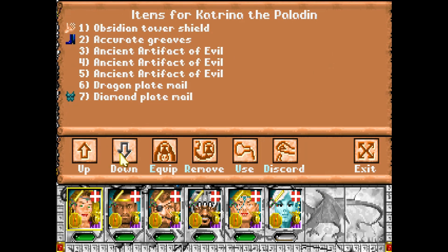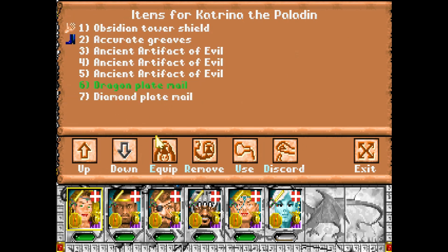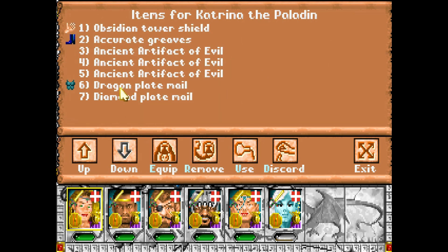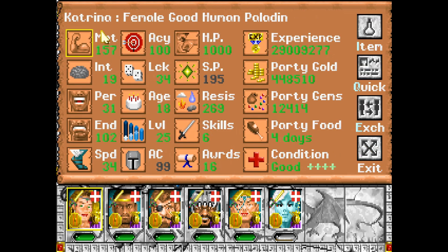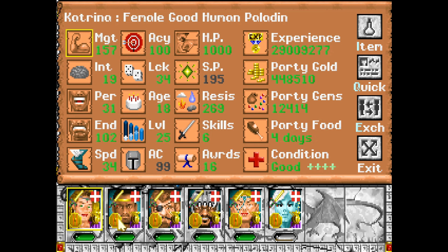I went through and shuffled gear. I'm going to be swapping some armor, and I figured I would point it out because it's kind of an interesting upgrade. Right now Katrina has been equipped with Diamond Plate Mail — she has an AC of 114. I'm going to be swapping her to my brand new Dragon Plate Mail, which gives her a Might of 157 at a cost of 15 Armor Class, bumping her down to 99. That gets her Might up to 157 — she was at 119 — giving her a plus 32, which is a pretty beefy boost, and she still has a pretty high AC as well as a boatload of hit points.